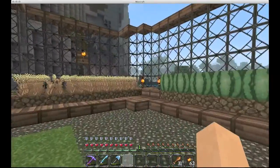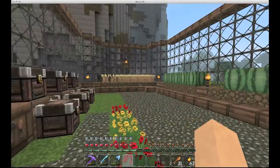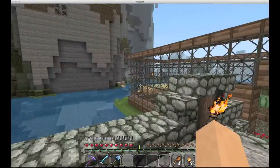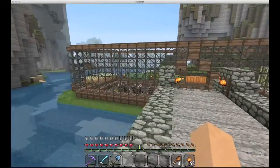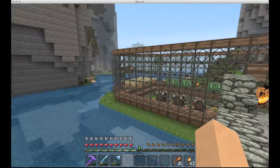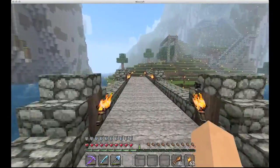We've got a nice little farm here — wheat, melons, pumpkins, sugar cane, and another cat. This was kind of just a fun little project. I really just wanted to build the bridge, so I built the bridge, and I didn't know what I was going to do over here, so I just kind of built this oval and it turned into a farm. Worked out well.